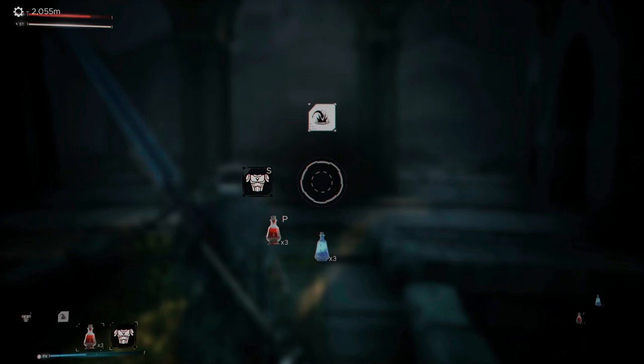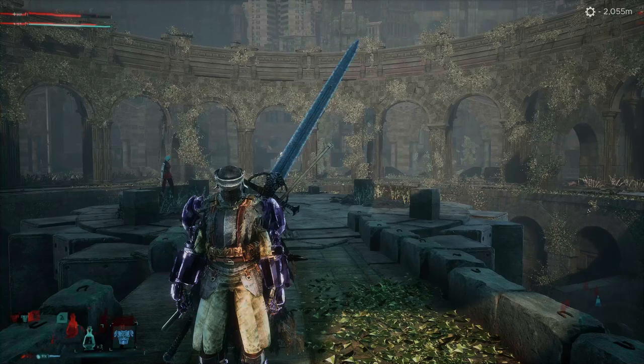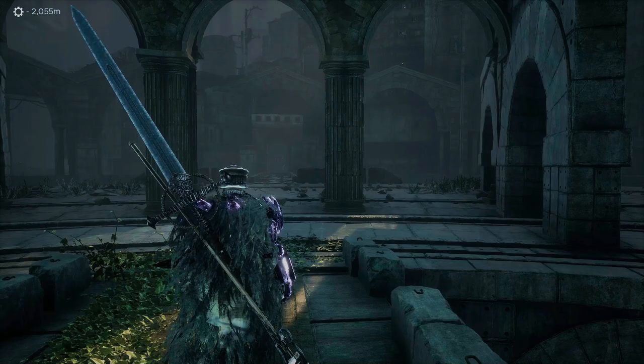We've got power armor here. So if I want power armor, I again place it in a slot and activate it with Y. But now with Y, of course, I cannot use the weapon art - I have to swap it back in the slot. So these are the very basics.